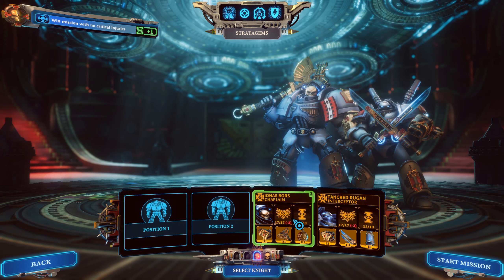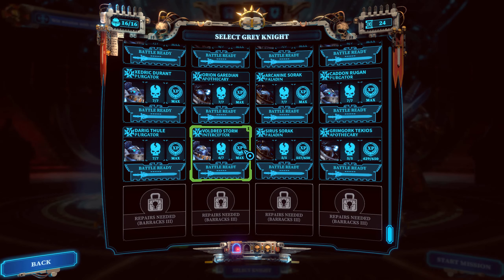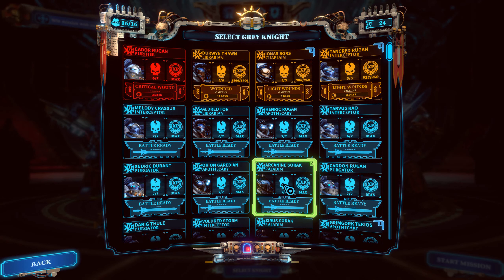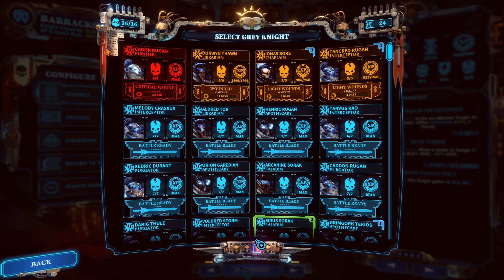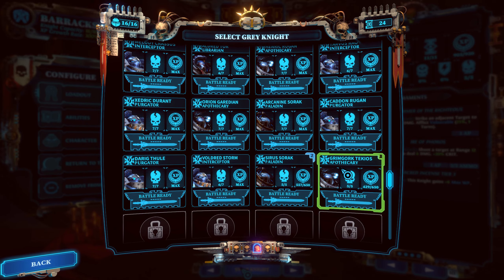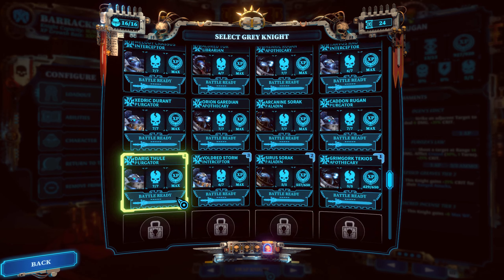These guys are going to be swapped out because they're wounded. Kade and Ruben purify a critical room for two days. We could get more people up and running, but everyone is now level 9 apart from Sorak. It's interesting — Sorak was, I think, one of the first marines. We can take Grimgork. Maybe Sorak. And then we need a couple of level 9s for safety. Let's take Vuldred Storm. And let's take a Purgator as well — Taric Thule.